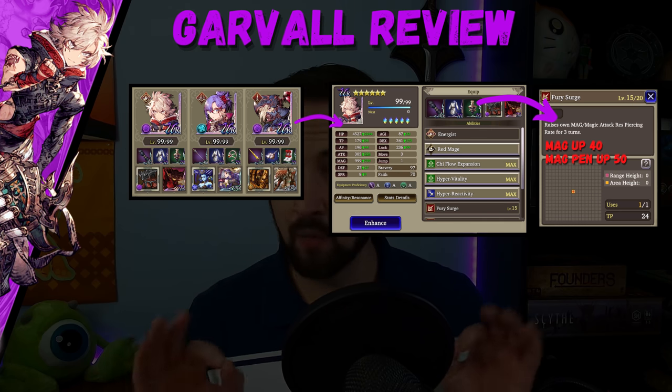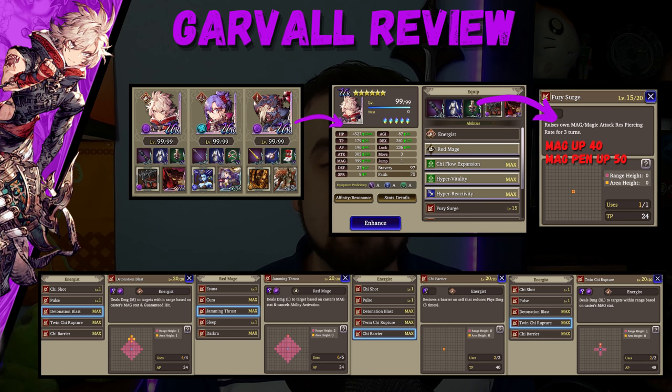Let's look at his moves before we go into some fights. On the bottom of the screen you see Detonation Blast — this is a core move for him. Like Elsie, it hits in a cross-shaped AOE. This is a guaranteed-hit, medium-damage, dark magic attack — a sure-hit AOE that just kills a lot of people all the time. It even has a range height of 1, so he doesn't have to be level with targets to use it. He also has access to Jamming Thrust through his Red Mage job — a very long-range, single-target, large-damage ability.